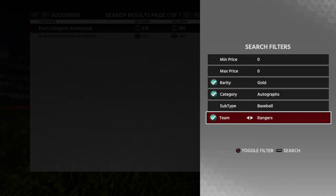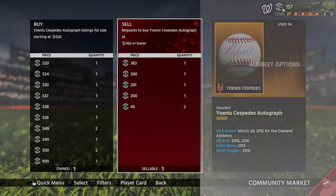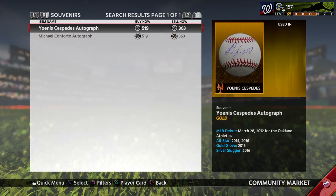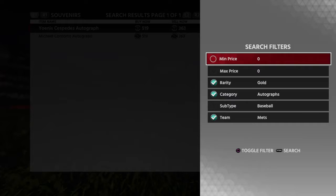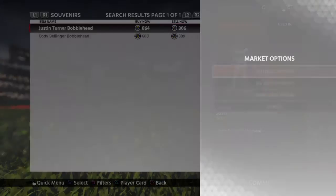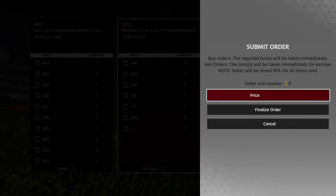I really like this method guys because, as Gomes said — I'm not trying to rip him off but it was a good statement — it's not nickel and diming. You can make a lot of stubs quickly, and you almost always make your stubs back. I think there's only a small chance you don't. All right, so we got Jose Altuve and Justin Turner bobblehead — 860.